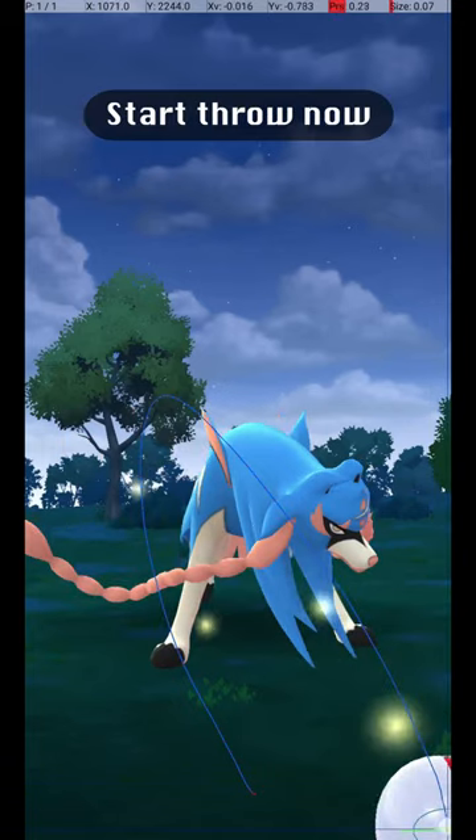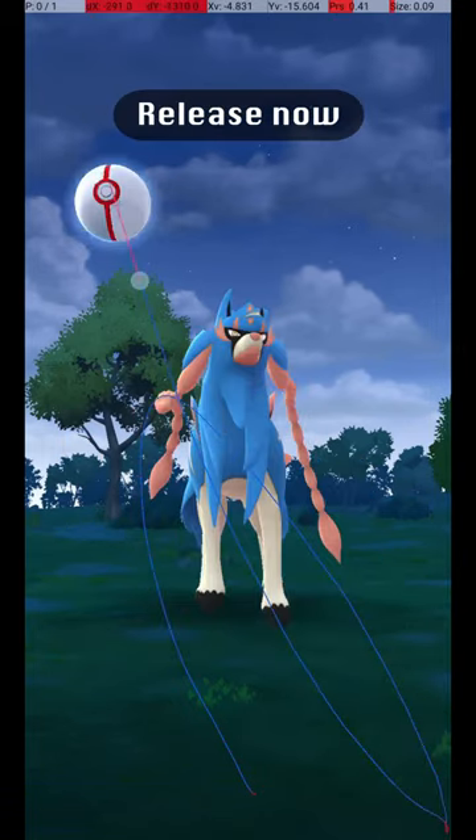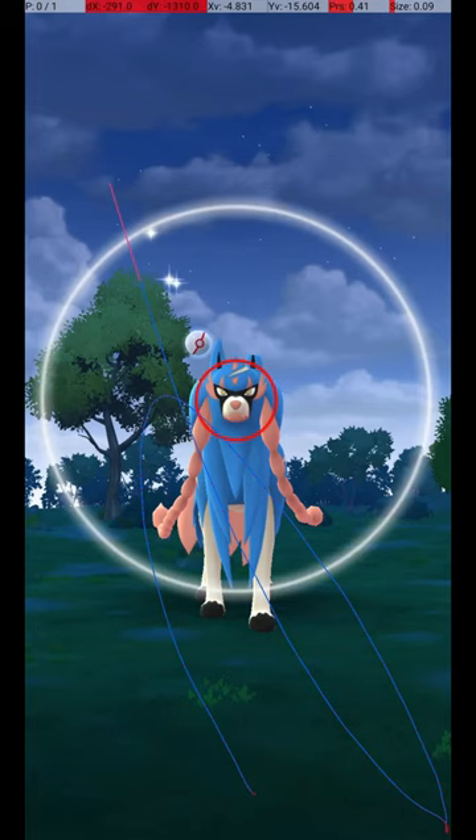Start the throw during this part of its attack animation, and release the throw here. If you release the ball before the catch circle is visible, then when it reappears, the catch circle will still be the correct size for the excellent throw.